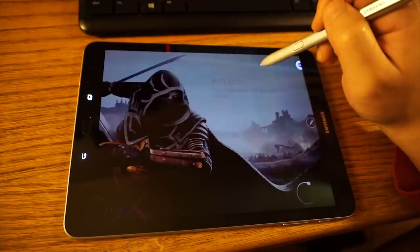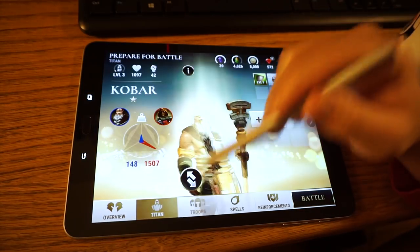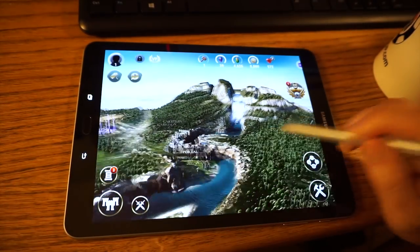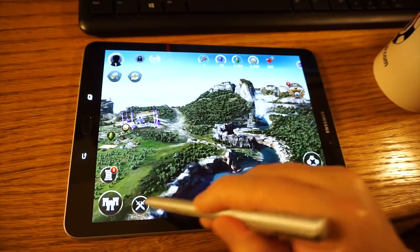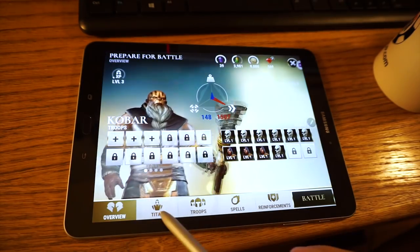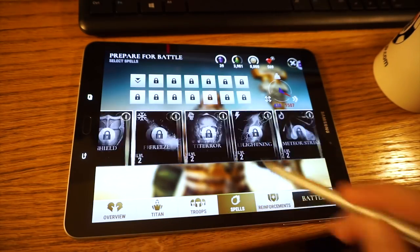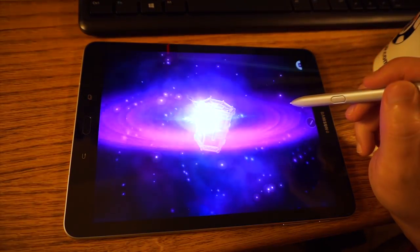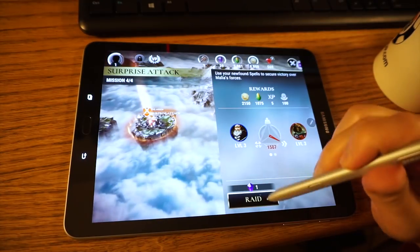Let's jump into a battle. We've got a surprise attack — not so much of a surprise if they tell you. Let's train some troops and skip ahead. Pretty fluid there. We've got a level 3 Titan already beating me. Let's see if I can at least get a relic equipped — no lag there, which is great, because sometimes that lags.